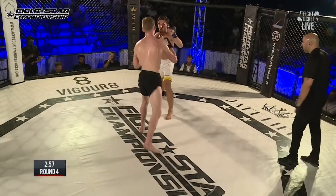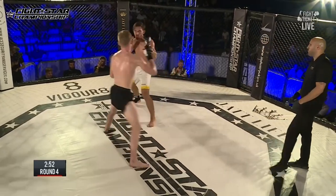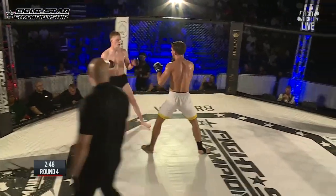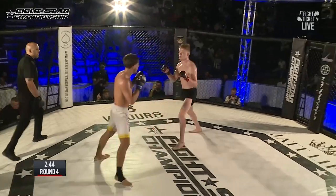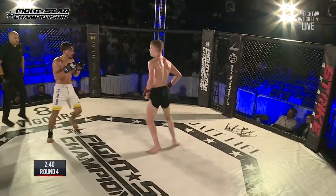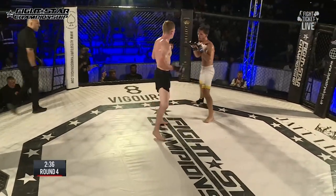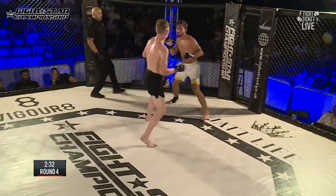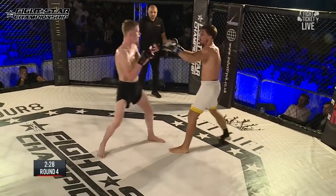Fourth round here for the featherweight title. Shehu in the blue corner, Hohan in the red. Beautiful combination — left hook to the head as well. Steven's getting off first and that's why he's having this success. Such clean combinations — he goes to the body, then to the head, finishes with that beautiful kick, landing with his shin into the soft muscle of Callum, doing further damage.